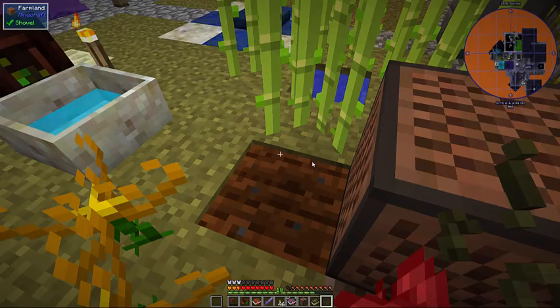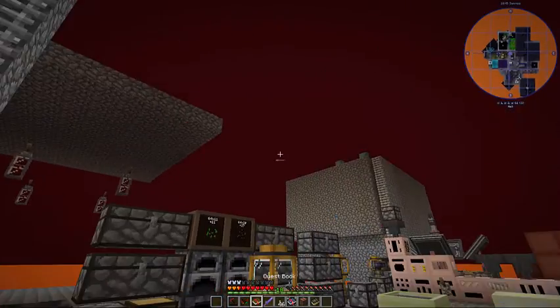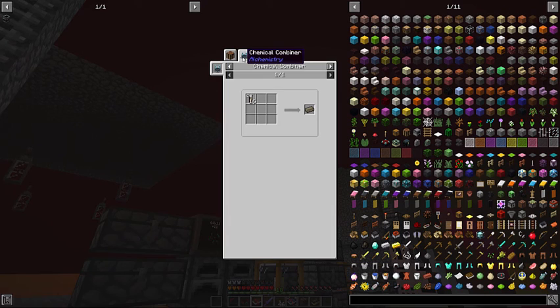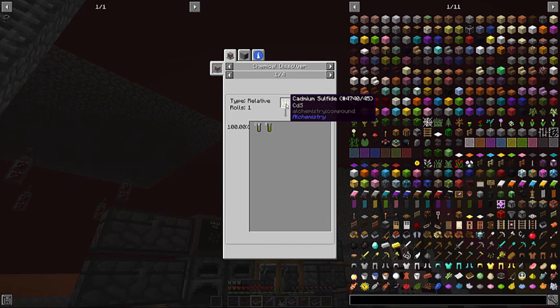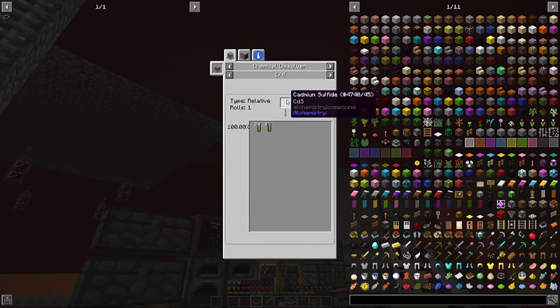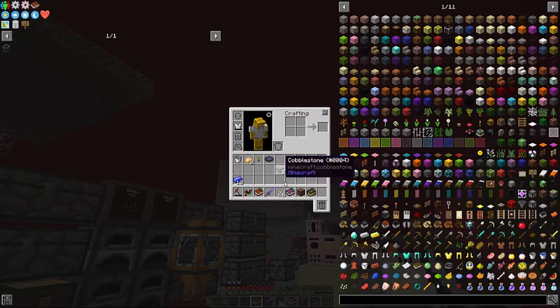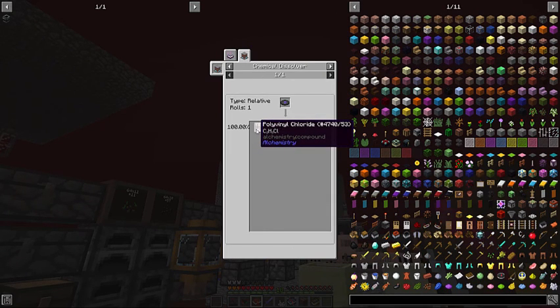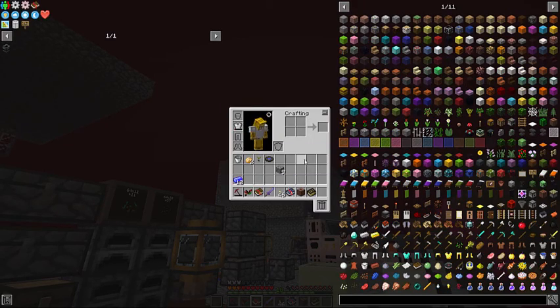Oh, I got a music disc! Hooray. What do I need a music disc for? It's part of the cadmium ingot. I was thinking it was going to give me cadmium from breaking down one of these music discs. So we can get polyvinyl chloride, lead, and cadmium right there. That's why it wanted us to make a music disc.